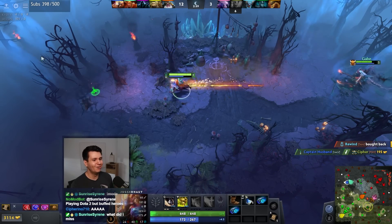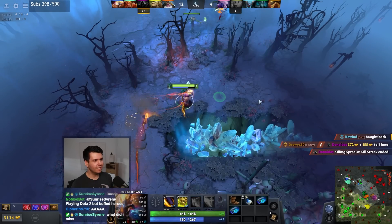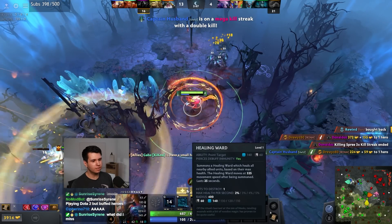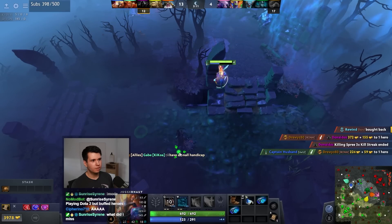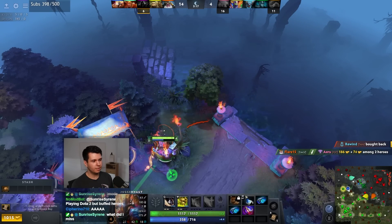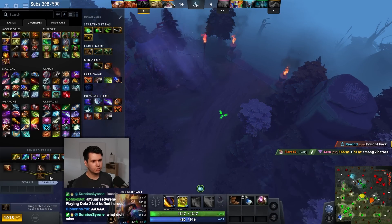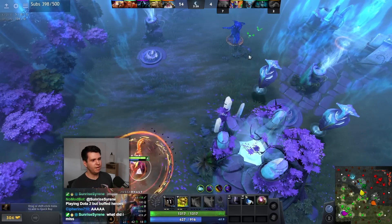We have a lot of money because every time we do this we also farm the entire map. We got another kill - good. I think I'll pick up my Octarine Core really quick so we can spin even more frequently. I want face boots and then just spin.